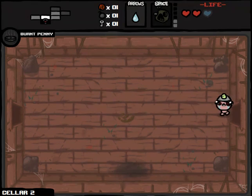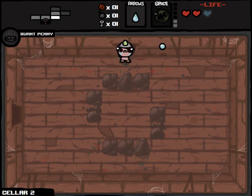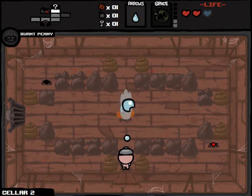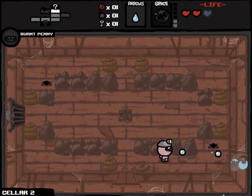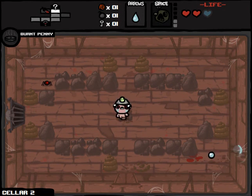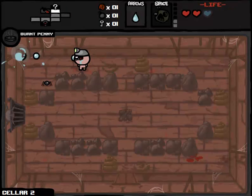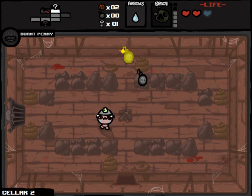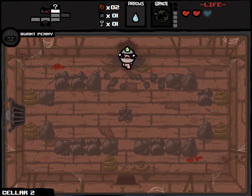Now we have pennies, keys, and bombs. If I can find a blood bank maybe we can go to the boss room. I hate this setup right here. Just got him to weasel — don't you mean spider? — his way out a little bit. We got another bomb procced out of that as well. Here we go — we're in the money.